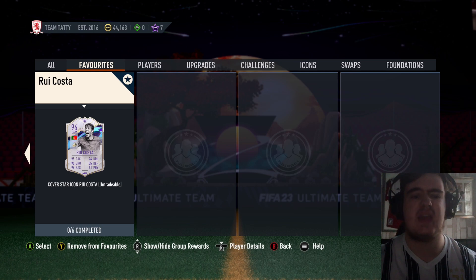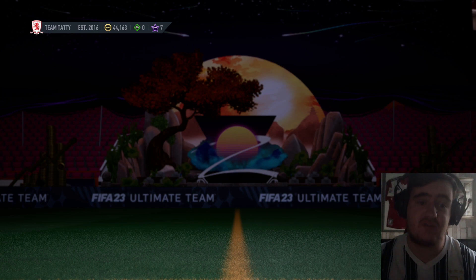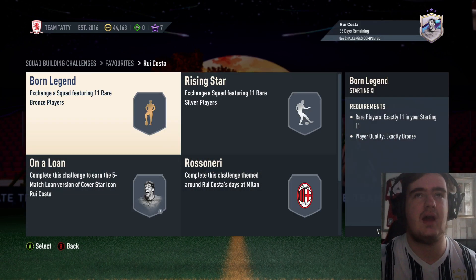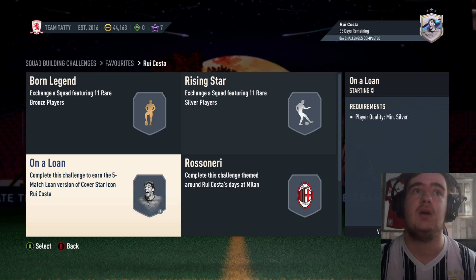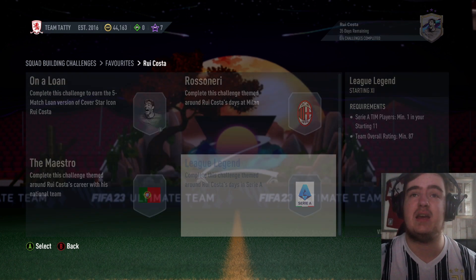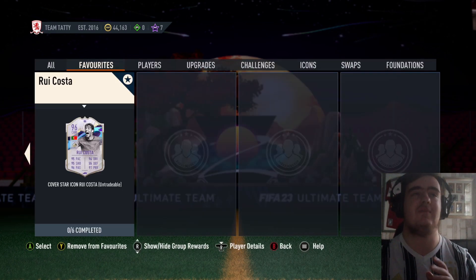I'm pretty sure he's becoming a hero in EAFC 24, so it's your last chance to use a Rui Costa card, and thank God they've given him a good one. The Rui Costa icon card requires a bronze, a silver, then another silver squad for the loan — an 85, an 86, and an 87. No team scene required. In my opinion, brilliant value.